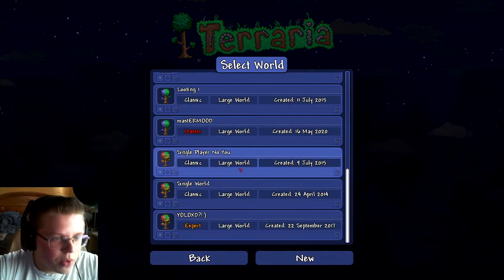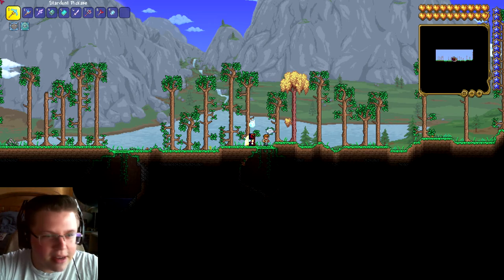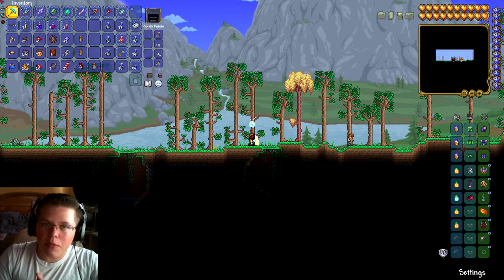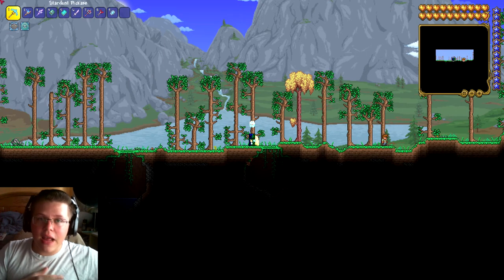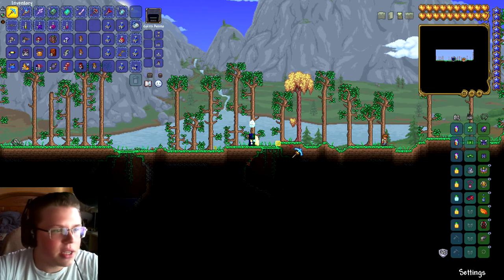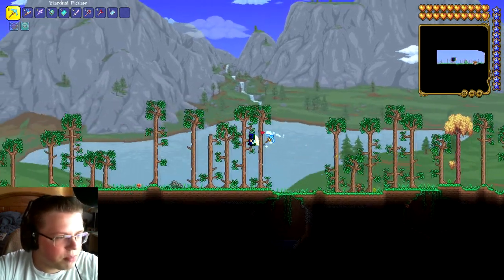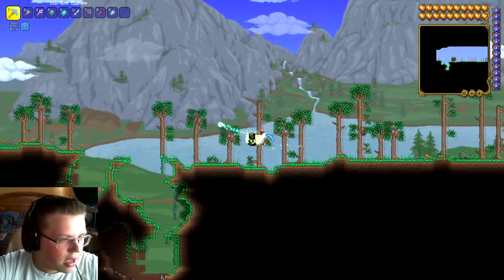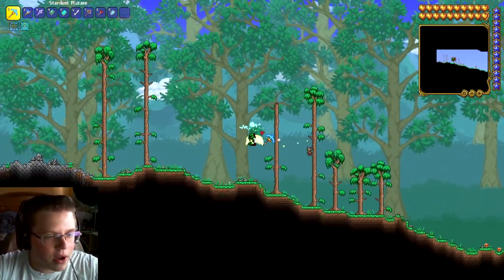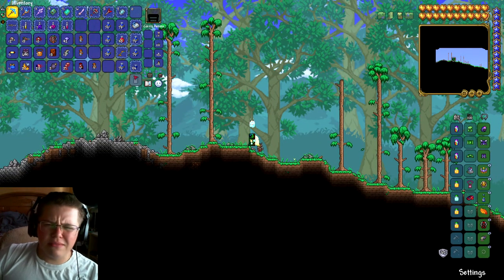We got our first Master world - let's jump right in. This is a brand new world and you can already see some changes - new trees. That's one thing that's going to kind of suck about our old world: it doesn't have all this new world gen. That's why we're going to be on worlds like these. We can start off with the first boss, but first let's just look around for a minute.